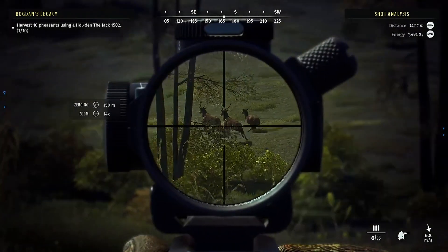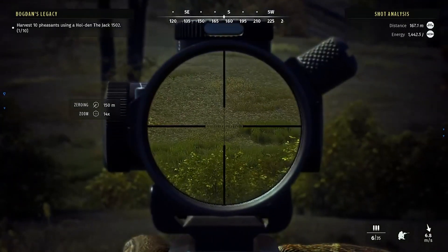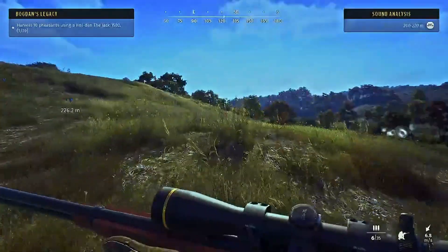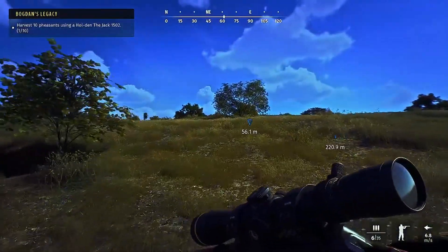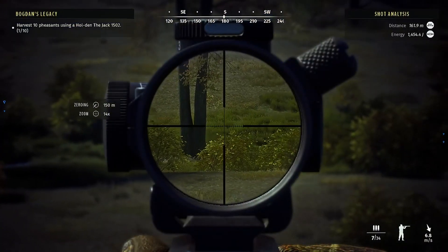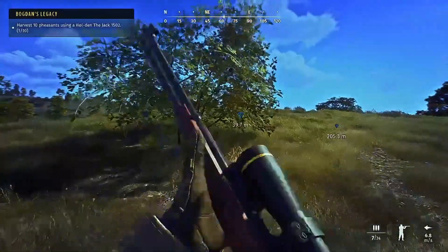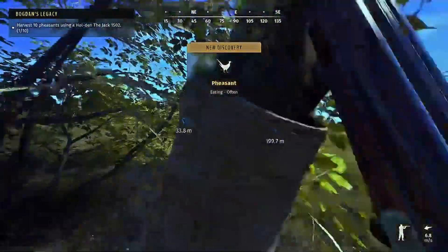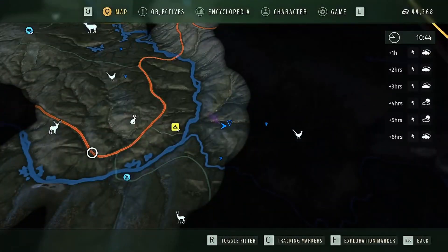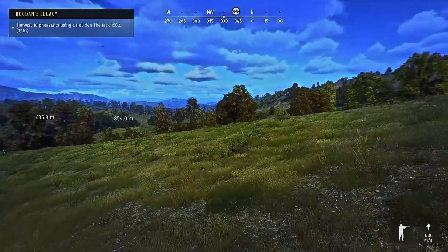We'll go over there and take that red deer later — might not have been a very good hit with that little gun, we'll check it later. Let's go up here and finish what we were doing. We'll grab this need zone, take a look at the map to make sure we're headed in the right direction — and yes, we got that feed zone right there. Let's snag this one-star out of here.